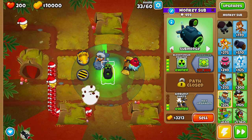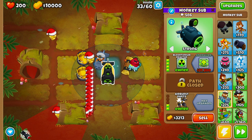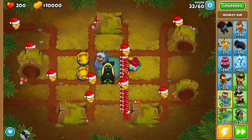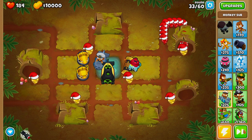As soon as we see the first yellow balloon, we're going to pop this one, pop the second one, and then the third one. Then we're going to unsubmerge our monkey sub and let all of these yellow balloons slip through the edge of the map.